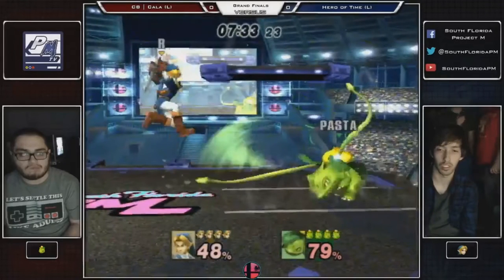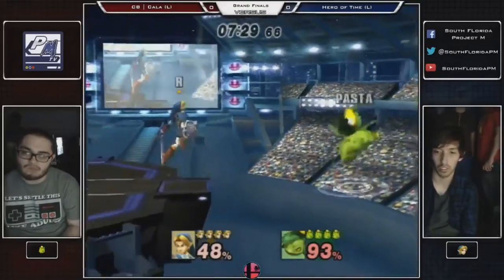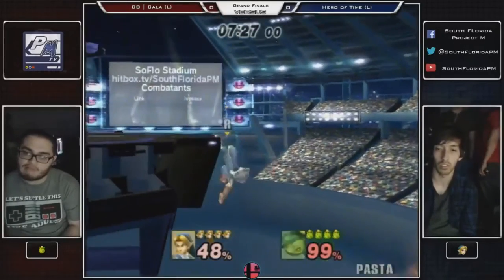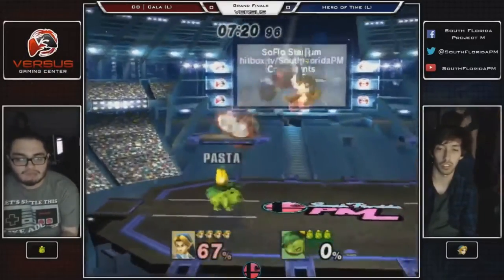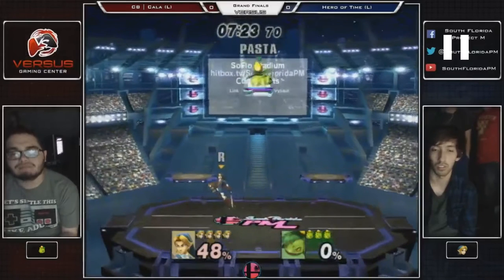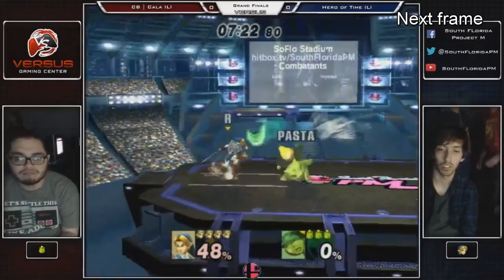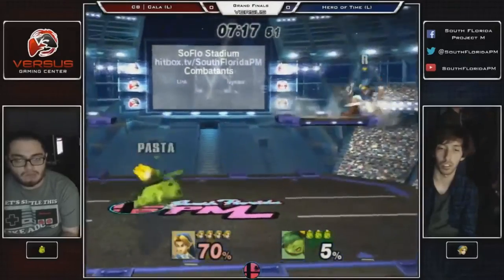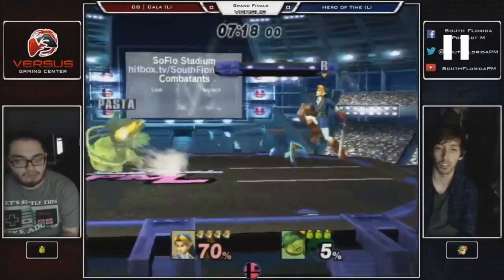Link has projectiles, so you anticipate he'll use them — but Hero of Time doesn't. Just the way he chooses to play this character. He plays in your face, and if you're expecting a certain type of Link, Hero of Time is going to give you a different one. Because of that, things like this happen: his item management isn't as great, this bomb gets plucked, his dash dance is a little too close to Ivysaur, he gets clipped, takes damage, freaks out, AGTs into himself.